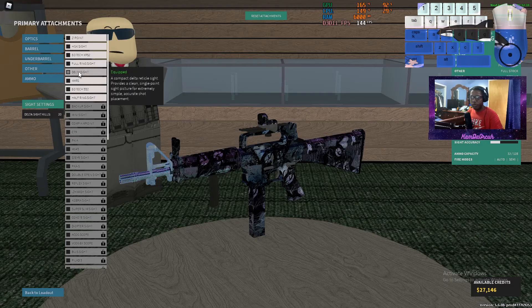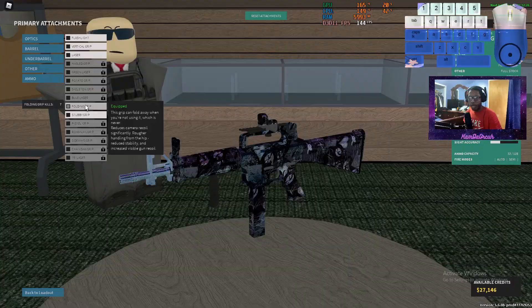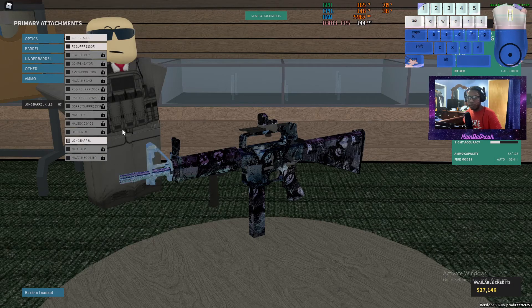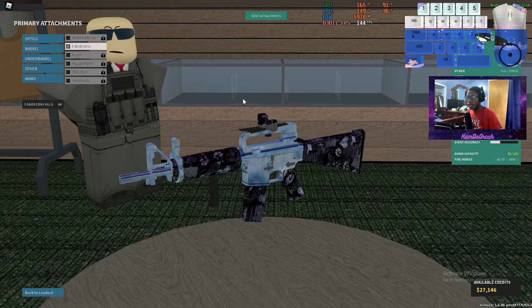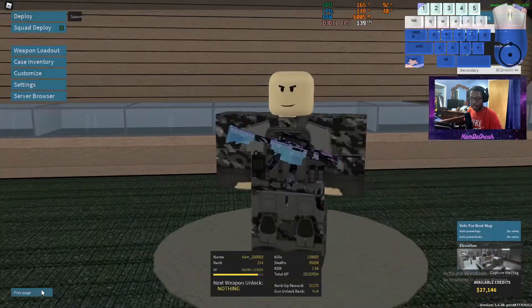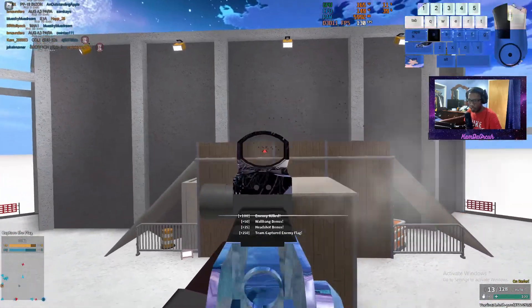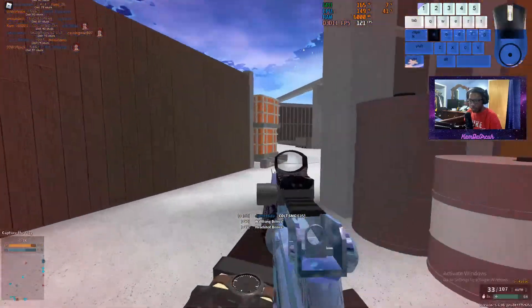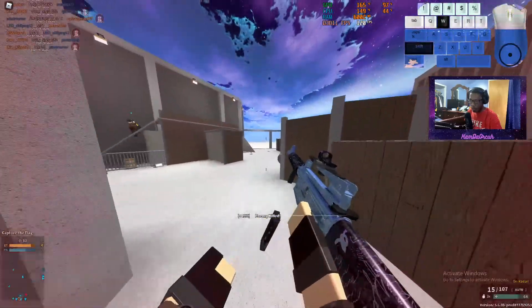I haven't even told you guys my attachments yet. For optics: delta sight. Barrel: long barrel. Under barrel: folding grip, but when I put on the conversion I'm switching to stubby grip because with the conversion it literally makes it into a mini M16A3 - the recoil is actually not that bad. Other: full stock. This thing is definitely going to be shredding at CQC.